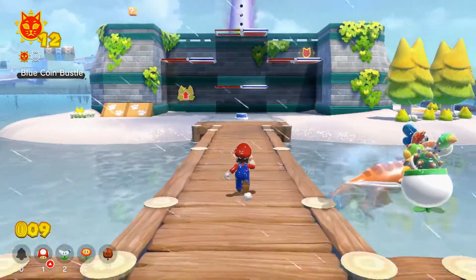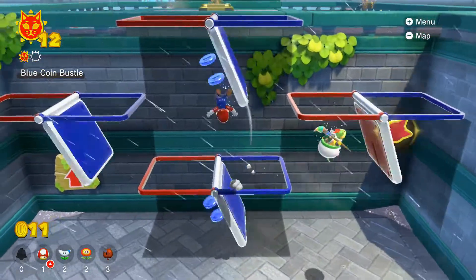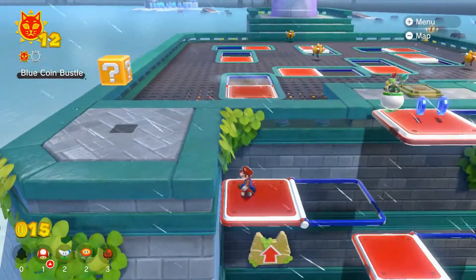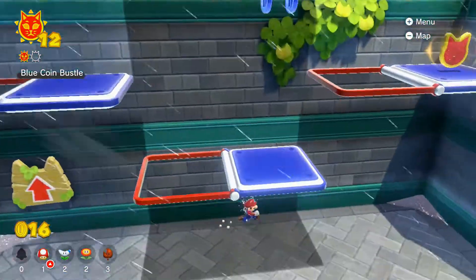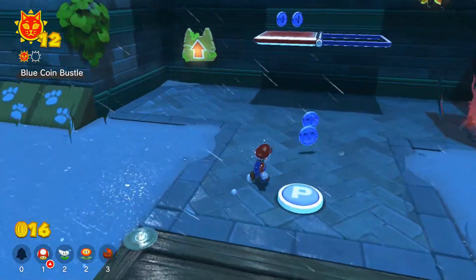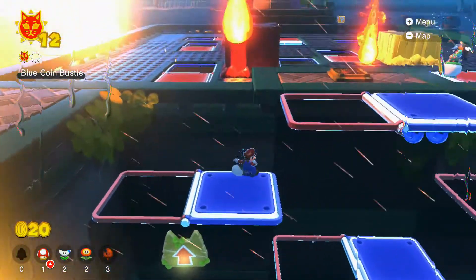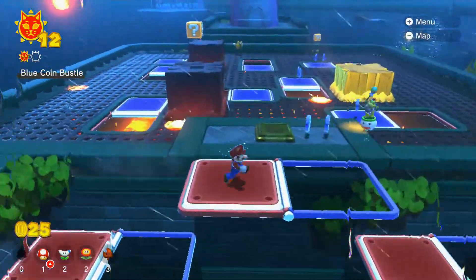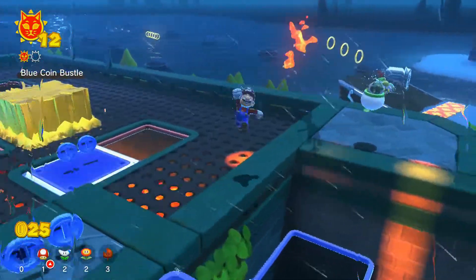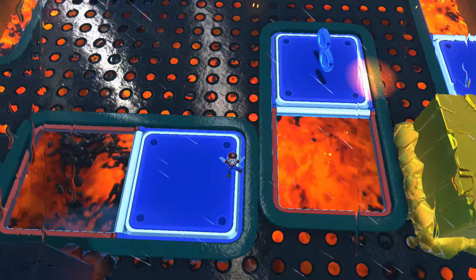We've got ourselves a P-switch, so onwards we go. This is going to be somewhat of a problem — I don't think I'm going to have enough time. I have to do that again. Let me try it like this. And I fell right into the lava. That was just way too hard, and I'm all out of coins.